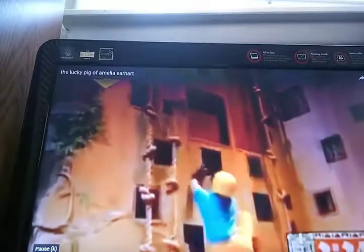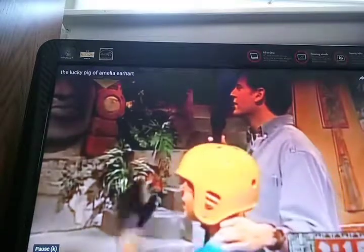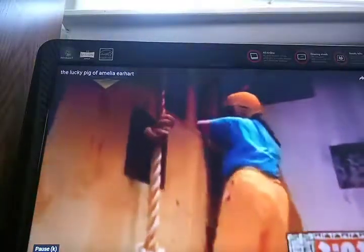The bottom door does not open. She doesn't even try the middle door. The top door opened for some odd reason. They now make their way through the observatory — she's got to spin the sundial.